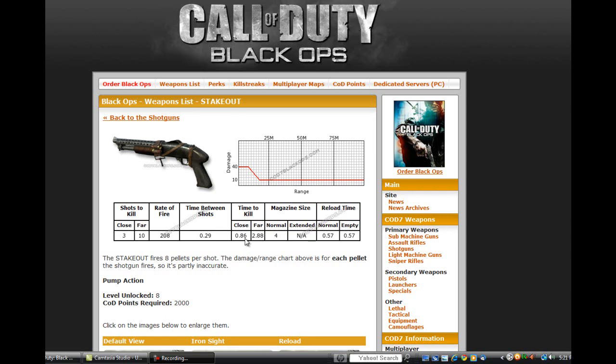The time to kill in a close range gunfight is .86 seconds, which means it's only going to take you about .86 of a second to kill someone, and it's going to take 2 seconds or more to kill someone from a far distance. The normal magazine size is 4, and reload time is half a second pretty much. So it will take you half a second to reload, which is pretty quick, and to empty it out it takes half a second too.